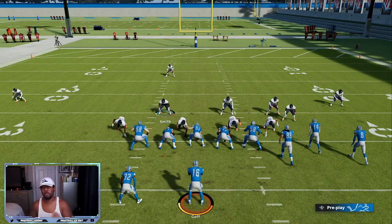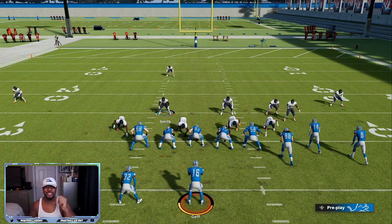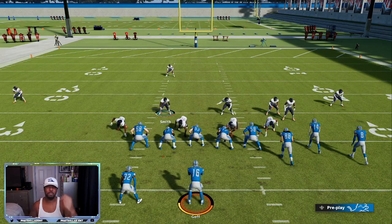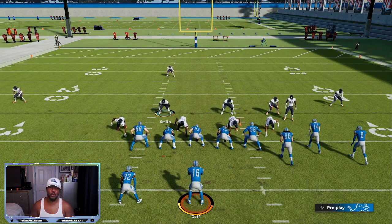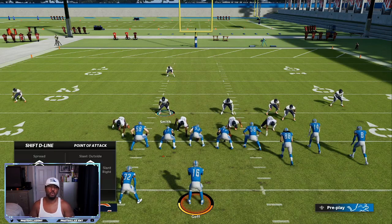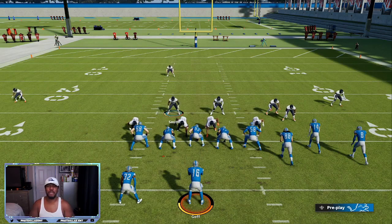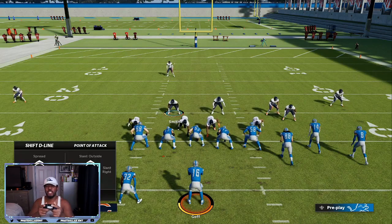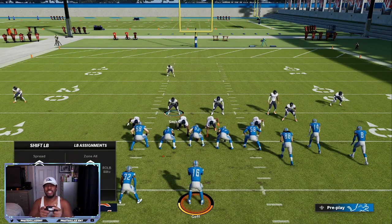So we do Cover 1 Hold. Now to set this blitz up is very simple. The number one thing is you are going to have 6 people going against their 5 — this is going to make them block the running back or block the tight end. You can let the blitz come in normally, or you can use one of the blitzers and loop around and get an easy strip fumble. What you want to do is pinch your defensive line, then pinch your linebackers. Pinch your defensive line is left D-pad to the left, then pinch is left stick down. Then your linebackers is right D-pad to the right, pinch is left stick down.